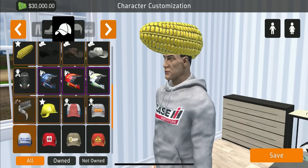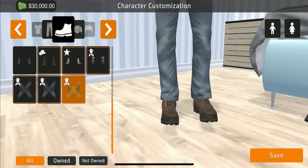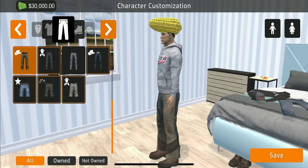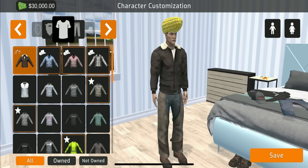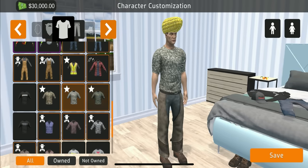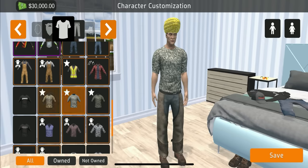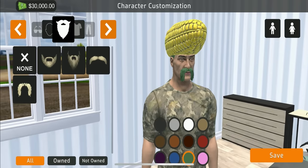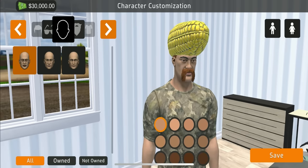We're going to customize our character - going with the corn head shoes. These items here are not out yet but should be out pretty soon. Going with some working pants, regular blue jeans - they look really good. For shirts you'll find your outfits and normal t-shirts here. We'll put on some good old camo and go with a full beard. You can color your hair any color.